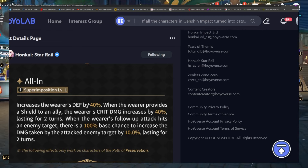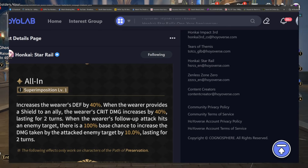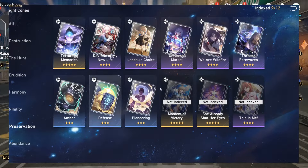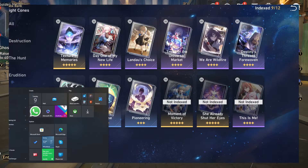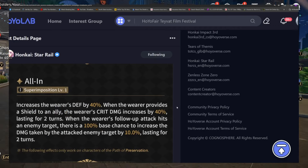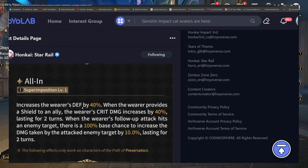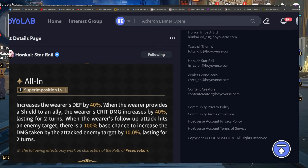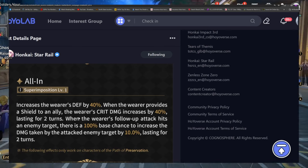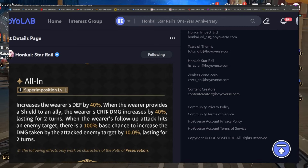The defense bonus of 40–50 is a nice big juicy number — I love to see it. It's a bit excessive compared to other options he could run, but not that much better. He's going to have a ton of his own defense already from his traces, so he doesn't really need that big a number — but it's fine. As for the crit damage increase of 40 when he provides a shield, that's only for the wearer, not your team or your main DPS.